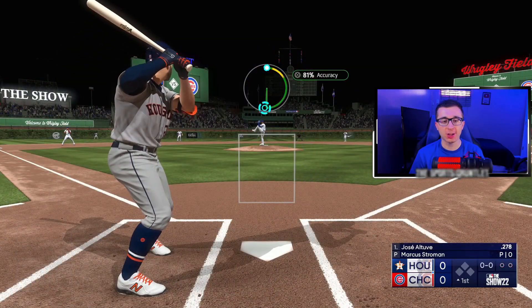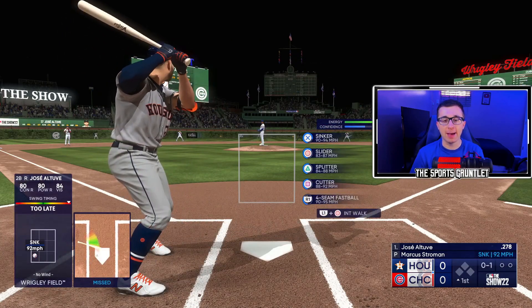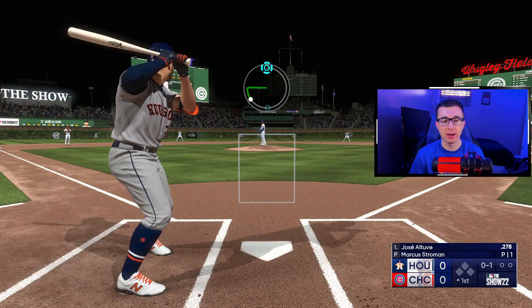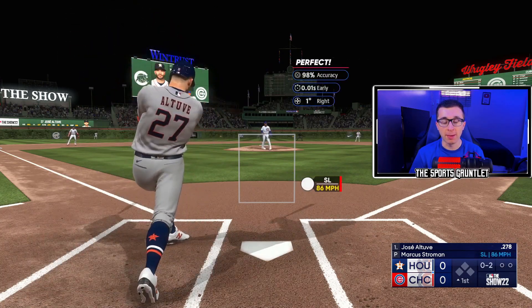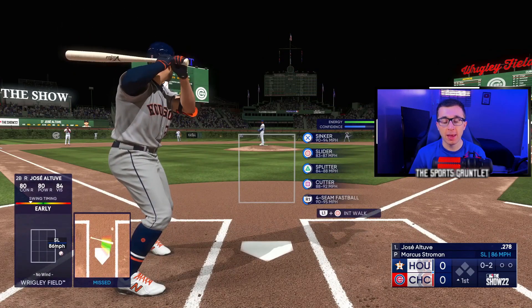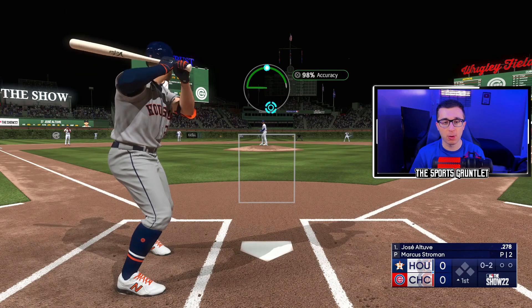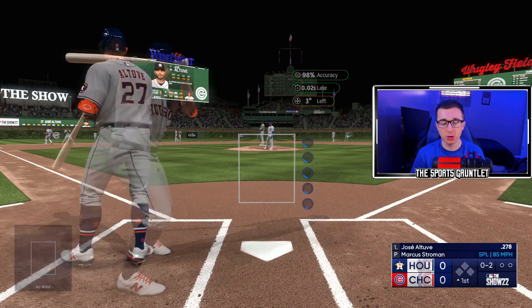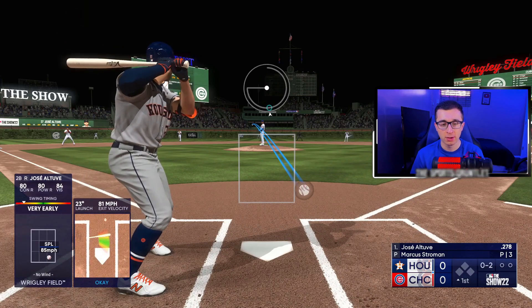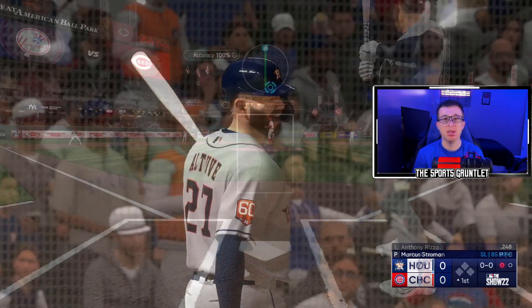Welcome to Wrigley Field here in Chicago. We got Marcus Stroman on the mound. Wilson Contreras and Ian Happ don't get traded after the trade deadline for the Chicago Cubs — I thought 100% they were both going to get traded. They basically had their send-offs at Wrigley last week at some point, and they don't get traded. Very interesting at the deadline. But we're trying to strike out Altuve again for the second time in this video, this time with Stroman. Let's get an outside slider — swing and a miss.